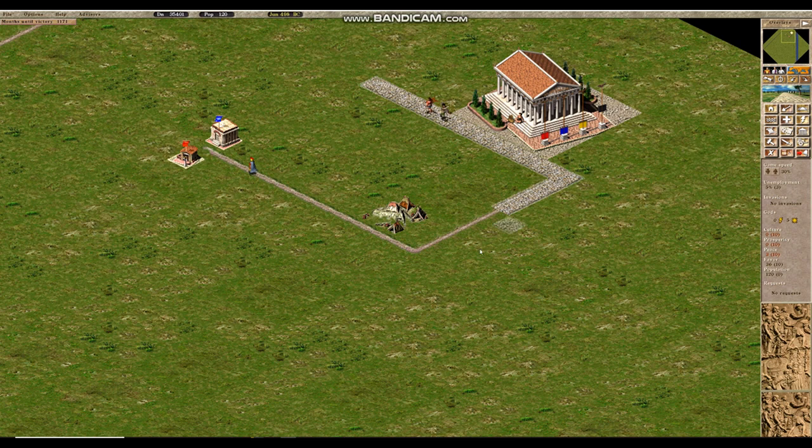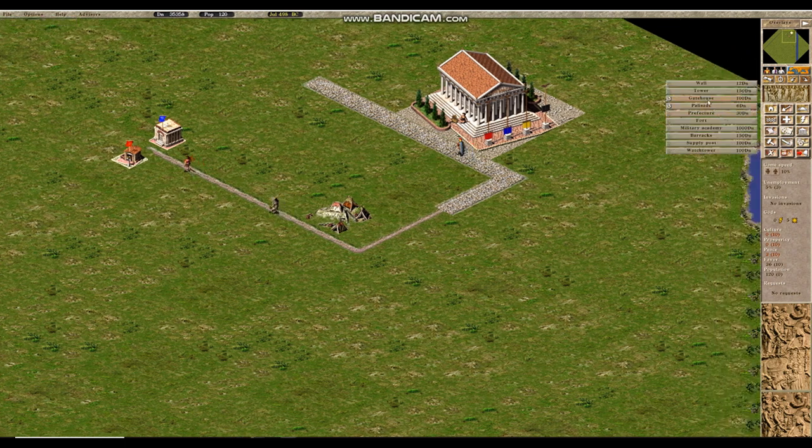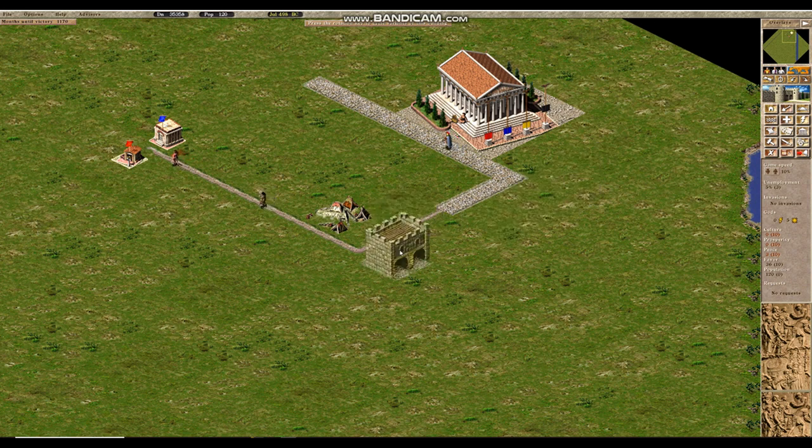Road layout is one of the most important features of your cities in Caesar 3. If we place down an intersection and watch the walker patterns, we will see some sub-optimal behavior. Walkers may walk down one path and then at the intersection choose a different direction, meaning some areas will not be covered by protection such as fire risk prevention. This means you want to avoid intersections where possible. If you need them, you can place down a gatehouse building to facilitate an offshoot without interfering with walker patterns.